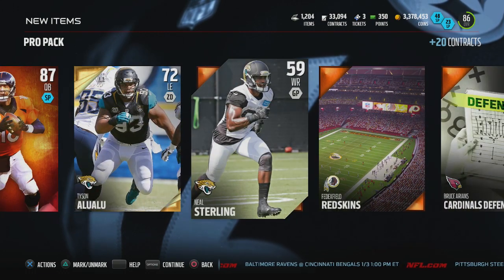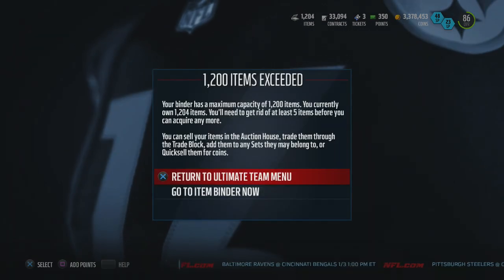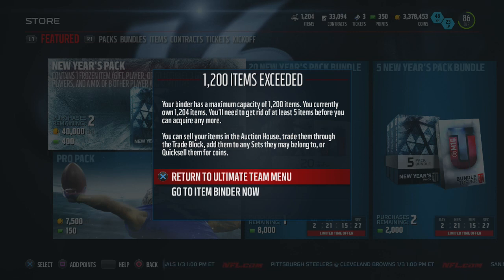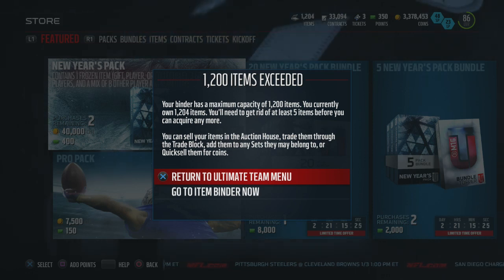Oh wait — was that an elite? Peyton Manning! Okay, that's cool — that's the first time I've pulled him. The first pro pack with coins was juice, I love it! Well, that's going to be the video guys. I hope you enjoyed it — if you did leave a like. If you are new to the channel make sure you subscribe because we've got plenty of MUT 16 content coming your way. Happy new year's everyone — be safe, don't drink and drive. Take care guys, peace!